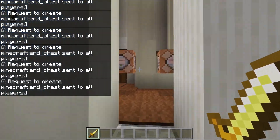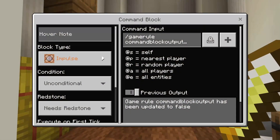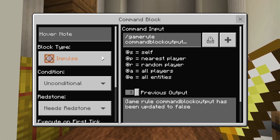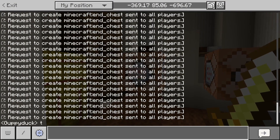All it is is typing one command into the chat bar and boom, all this is going to go away. I have it displayed in the command block — you can use a command block or you can simply type this exactly as you see it here. I'll have it copied in the description for you guys. Type this in the chat bar and all your problems are going to go away. As you can see here, the chat bar stops spamming.